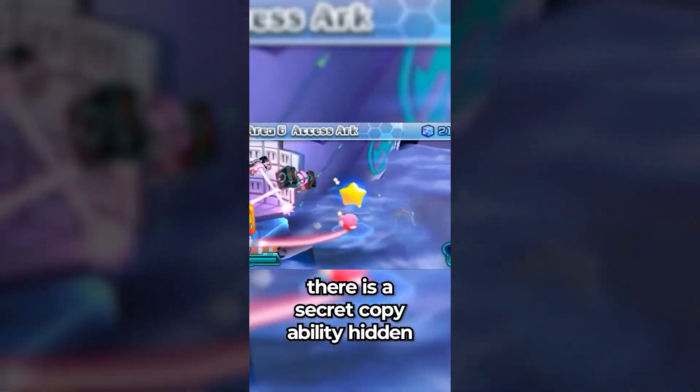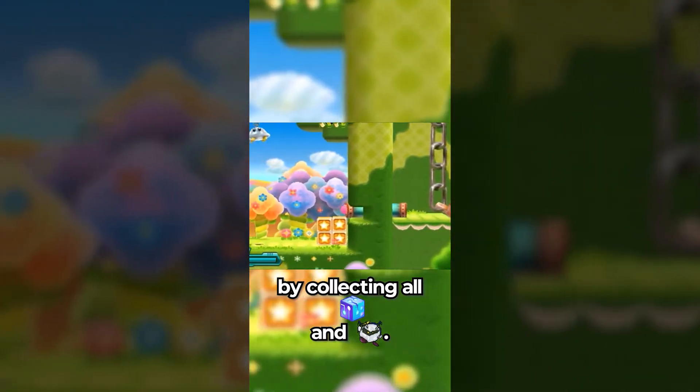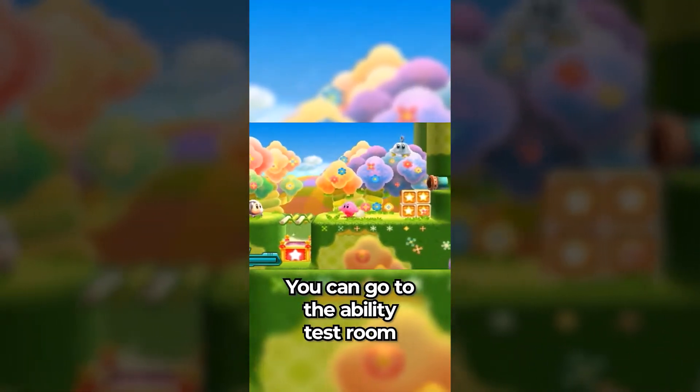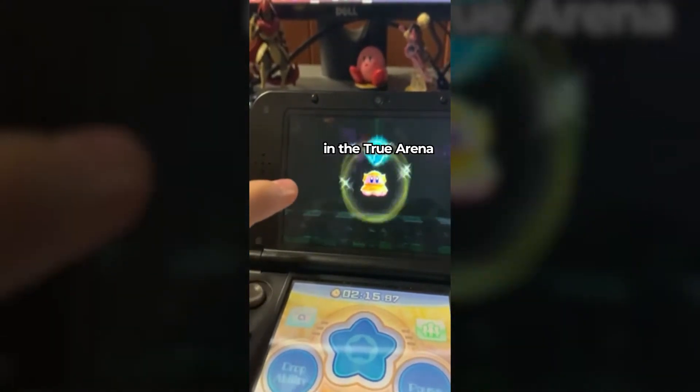Did you know that there is a secret copy ability hidden in Kirby Planet Robobot? Once you 100% complete the game by collecting all code cubes and rare stickers, you can go to the ability test room to get the UFO ability. Or you could just use the Kirby Amiibo to get it as well as a full heal in the True Arena.